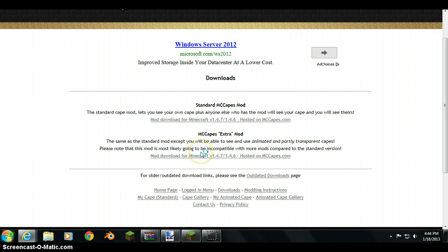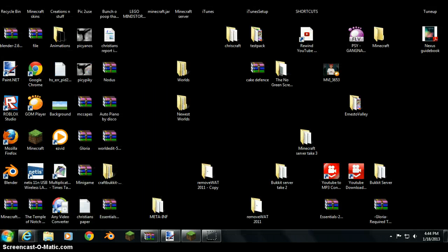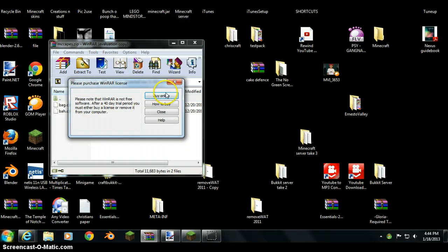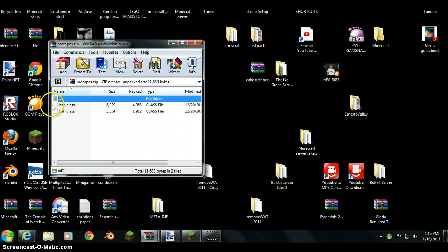There are extra animated and poorly transparent capes available. That was StrongVault — I hate StrongVault, it tries to give me viruses. Just download the mod, and wherever you downloaded it, go to that location. You have to use 7-Zip or WinRAR — I recommend WinRAR, or any archiver. You should get a file with a dot folder, and a bag and bag class file — I have no idea what that means, but just minimize that.